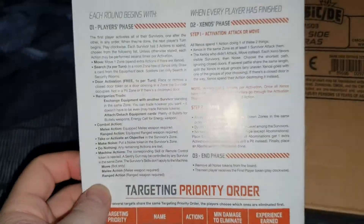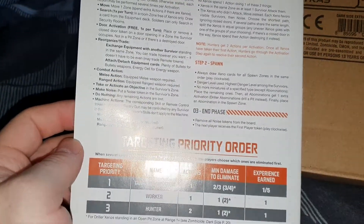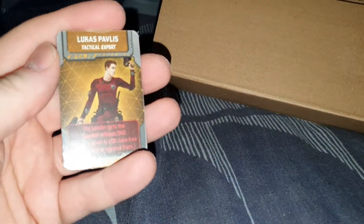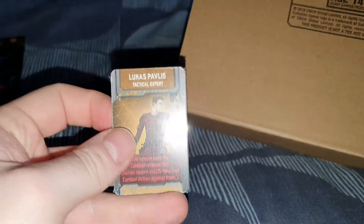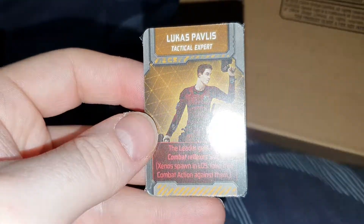On the back it is just a summary of how you play the game — a quick reference guide, just like you've seen with Zombicide. You also get some cards; these are the new heroes. You can see the first one's Lucas — I've still got them sealed — but it's standard fare if you've seen this game before.